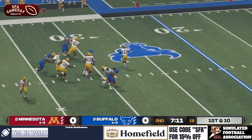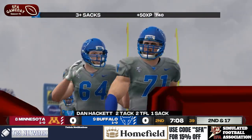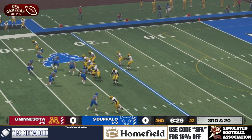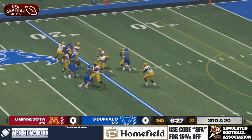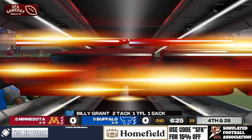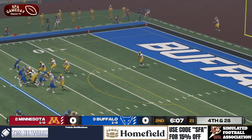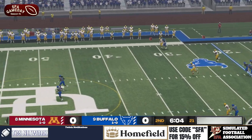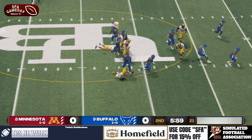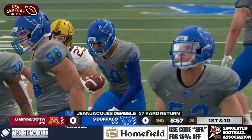Minnesota has time — on the run he goes down, another big sack for Buffalo. That's Dan Hackett. Third and 20 now, and another sack off the edge — Billy Grant. That's at least four or five sacks at this point. A nice return now — that's then Belly, he makes a move, breaks a tackle, goes down the sideline, making up for that fumble early on.